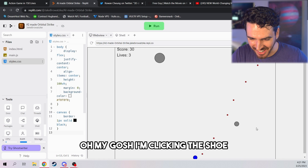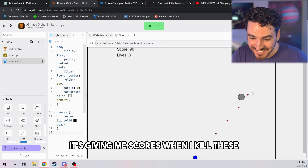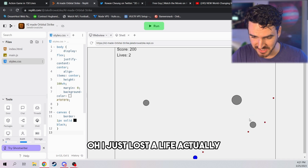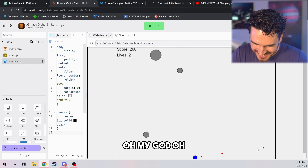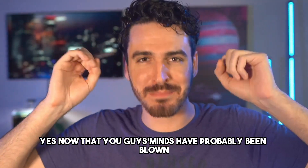Oh my gosh, I'm clicking to shoot. I'm aiming with my mouse. This is freaking epic. It's giving me scores when I kill these. Oh, I just lost a life actually. Oh my God. Can I get this guy? Yes. Now that you guys' minds have probably been blown, let's go specifically into the topic of this video.